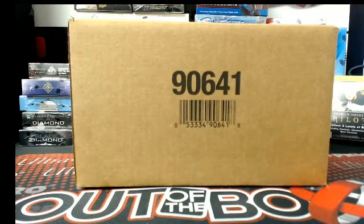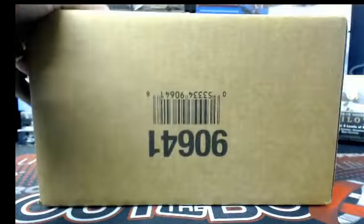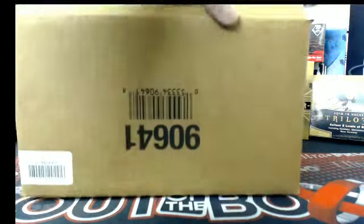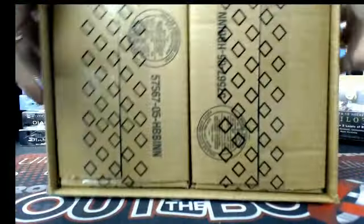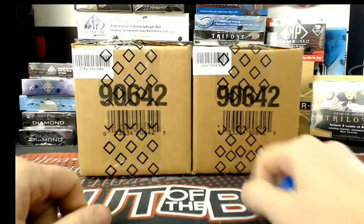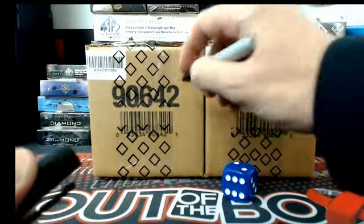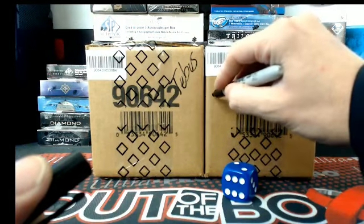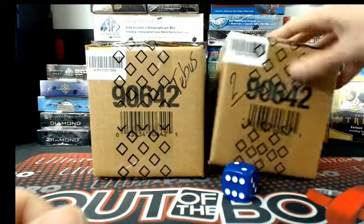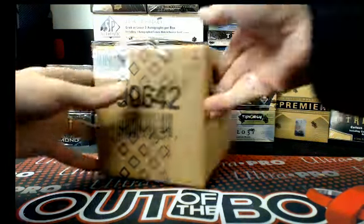Welcome everybody, we're doing a personal inner case of the new SP Game Used for Jeebus. A fresh master here who wants us to let the dice decide which inner we use. We'll open up our case and roll the die and see which inner we use for Jeebus's personal case. One, two, three — we'll use the case on the left; four, five, six — we'll use the case on the right. All right, here we go Jeebus, good luck buddy.